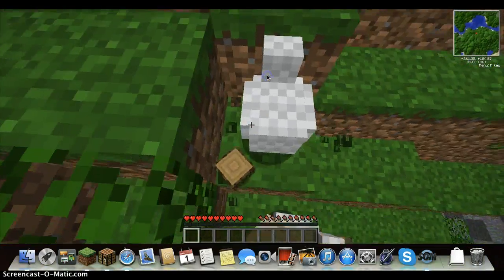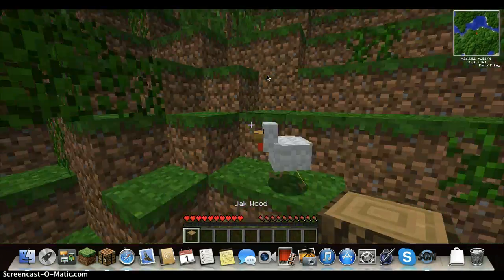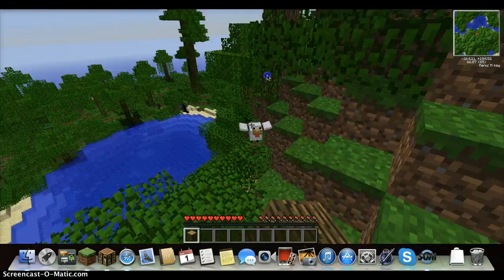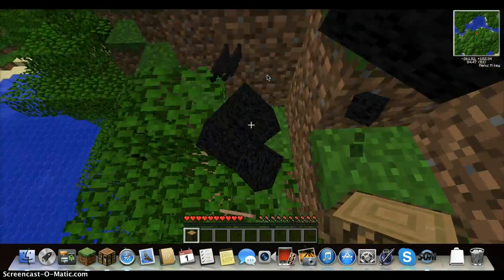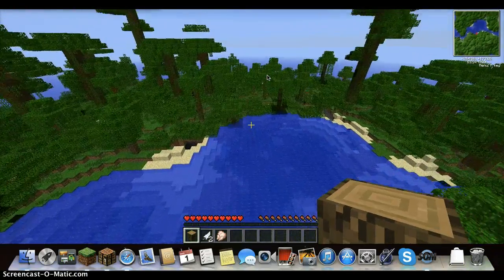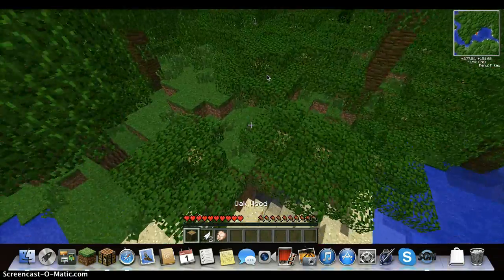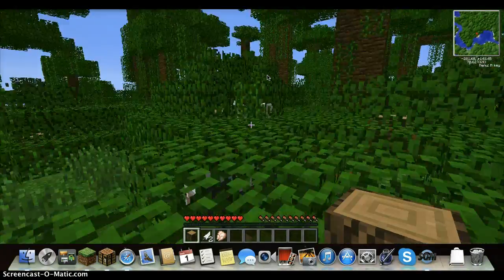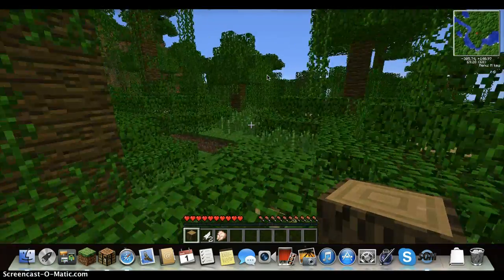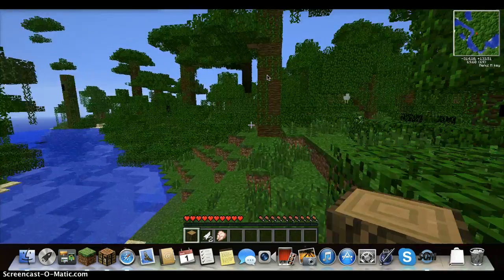The mods I have are the morph mod and the raised minimap mod. I couldn't get many mods that were compatible with each other. But the morph mod is really interesting because all the different mod types that you can change into have different abilities. Like I'm a chicken and I can float in the air, which is very nice because I just jumped from that high cliff.